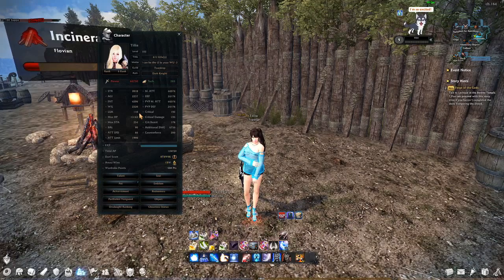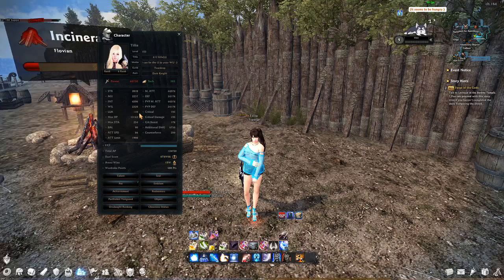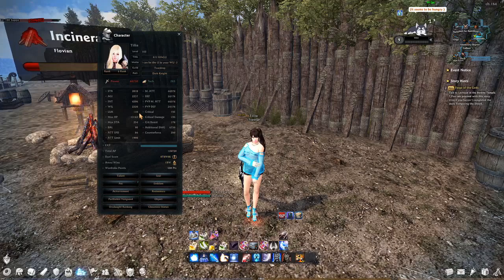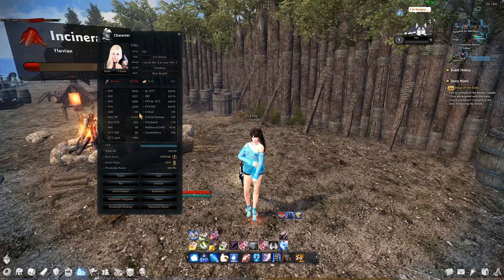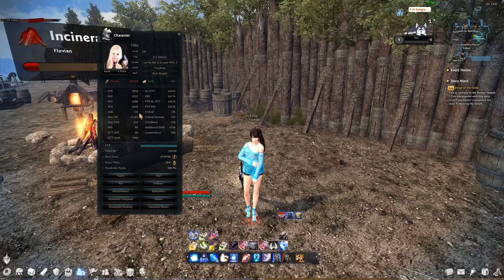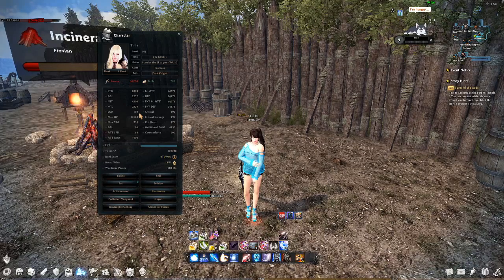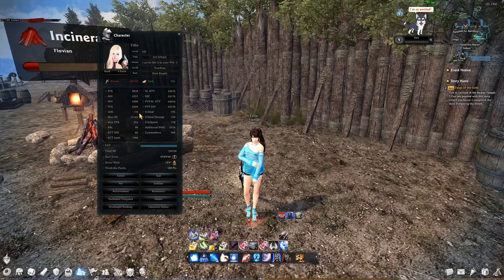If you only have one additional luck, you are guaranteed to get one additional core from every battle, which is already pretty huge. Then there's the second part: per point of luck, you get a 1.5% chance to roll additional luck cores based on the amount of basic drops you get. Whenever you kill a boss and all the loot shows up in chat, every core that does not tell you what you got it for is a basic drop, and based on how many you got, you get a percentage chance of rolling an additional one.